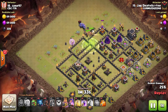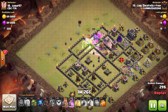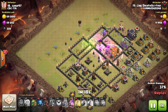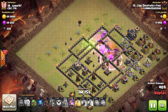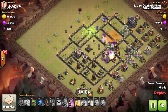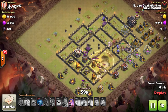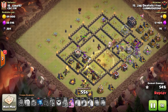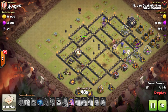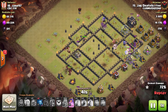He sends in two Valks to help funnel, drops his jump around 11 o'clock, then the remainder of his Valks and bowlers. Where he placed his jump, he got a lot of good value — taking out a lot of the splash damage buildings like the Wizard Towers, the bomb tower, and almost all of the Tesla farm. His kill squad gets so much done — he's got four point defenses down for 18 hogs and a heal. He's just overkill. Though I do have to get on him — he's got level 5 wizards and baby dragons; he really has to get those troops upgrading. He's a lazy farmer.